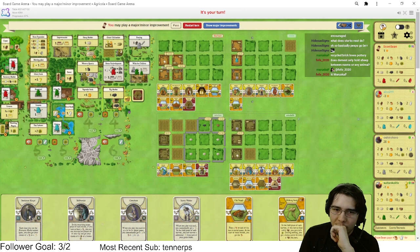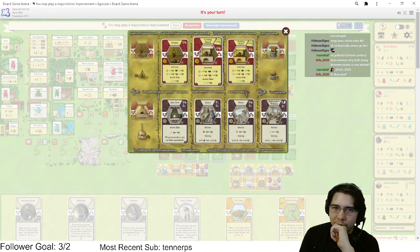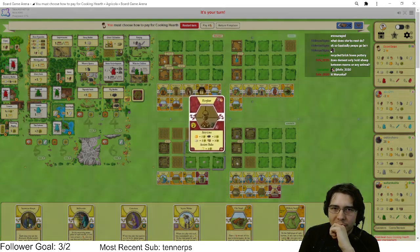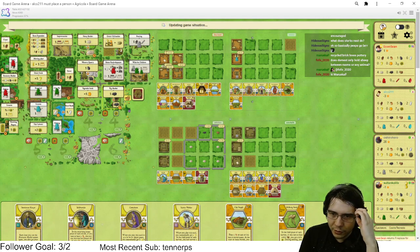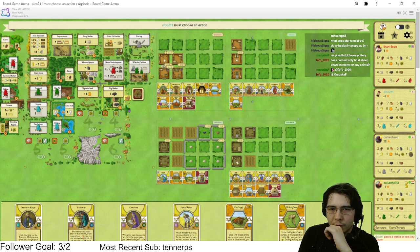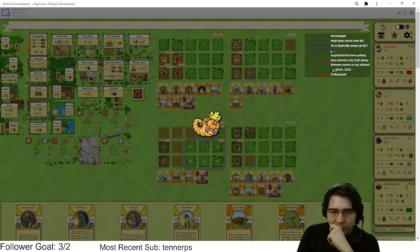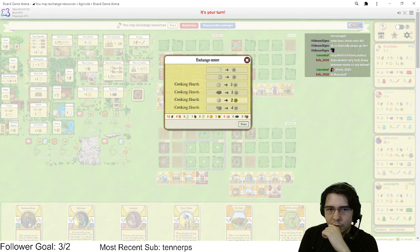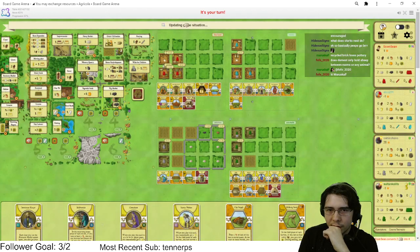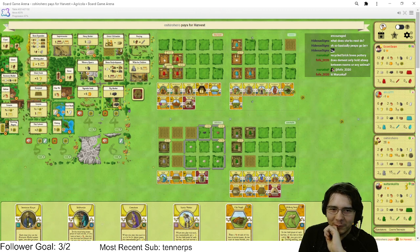I could just reno right now — this person is going to reno to stone eventually anyway. I don't need to play a miner on this reno. The problem is the major I'm building is upgrading to a cooking hearth, which sucks. I can't do Pottery because I don't have the stone for it. Very inconvenient timing. We're just gonna build a room in clay eventually — we have exactly four clay. Upgrading to a Cooking Hearth here — totally fine, not the worst of all time. Four clay is a good amount to have.